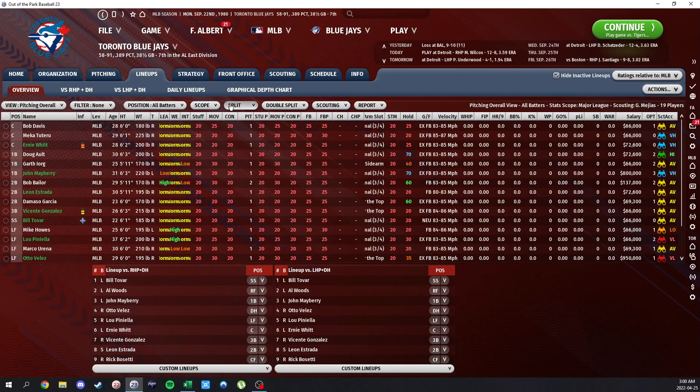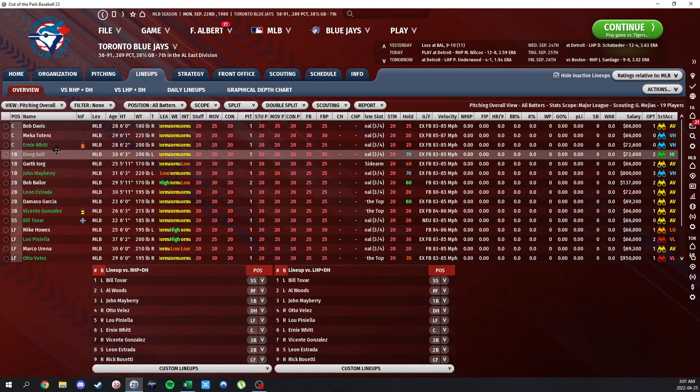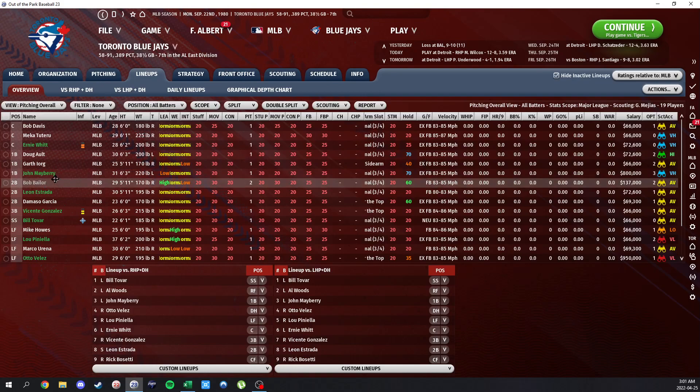We do have somewhat decent offense — kind of in the middle of the pack, which is at least exciting. The offense is led by catcher Ernie Witt. Offensively he's a pretty solid catcher, with 91 OPS plus, which isn't bad behind the plate. He's got a decent approach and is a decent runner for a catcher. At first base and DH we've got John Mabry, who was our offensive catalyst this year — hitting 130 OPS plus, with big ISO and big time home runs.